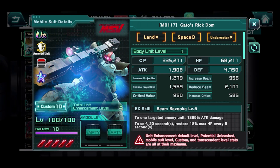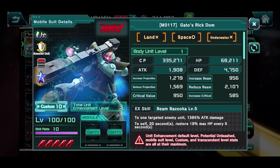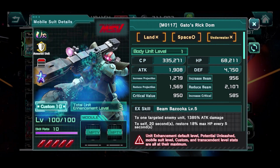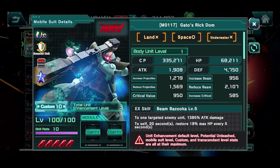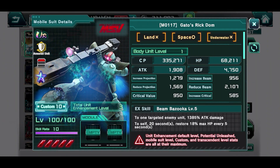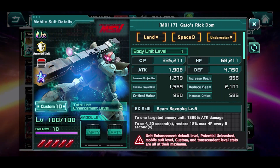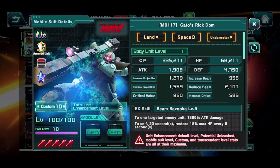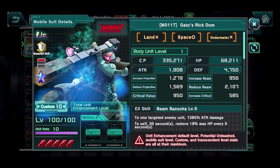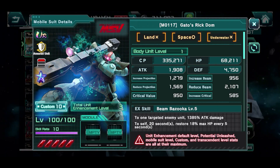This is going to be a frontline unit and a tank unit. There are a few specifics we'll be looking at as far as a tank unit — first of all the HP, and secondly how well it reduces beam and projectile damage. Looking at what we have here: 68k HP, projectile reduction at 1500, and beam reduction at 2100. We'll keep these numbers accountable for the time being.